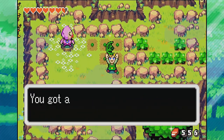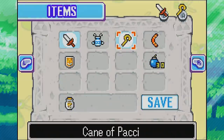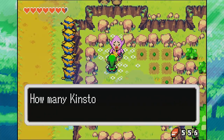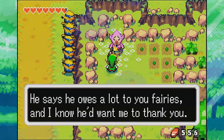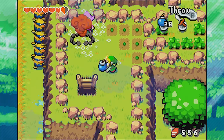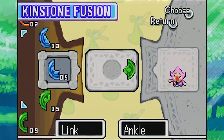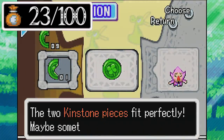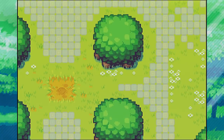We got another kinstone piece! Since we talked to Tingle, this guy Ankle is now here. We'll fuse with him - he wants a green triangle. I keep finding squares - I've got nine squares and all these kinstones I'm finding are squares, I need more triangles. This fusion opens up another one of these trees in North Hyrule Field. We still have 78 kinstone fusions left to do. Eventually we'll go get that, but not quite yet.